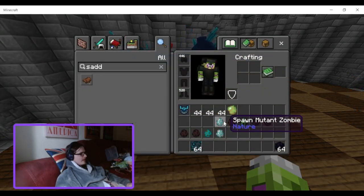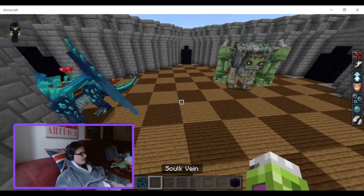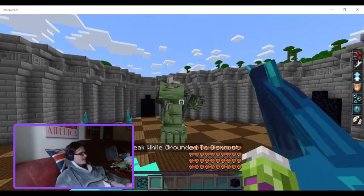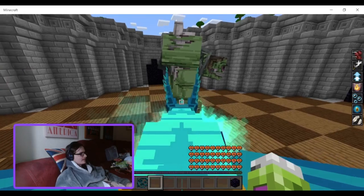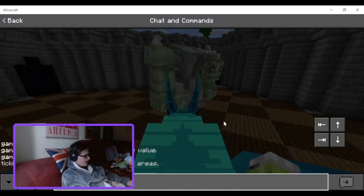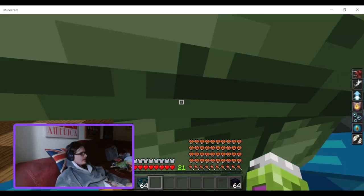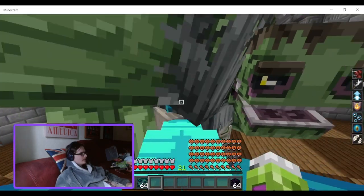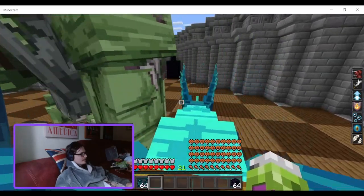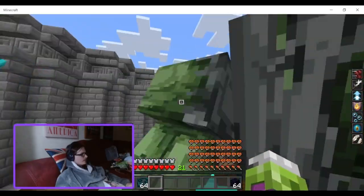Okay, what about the mutant zombie? This is going to blow everything up. Mutant zombie — doesn't attack. What is with the inconsistencies with these things and attacking other things? Well, once I go into game mode 0 it'll attack me, and in attacking me it'll attack the dragon, and then the dragon will attack it. Should have done something — it's a mutant zombie.